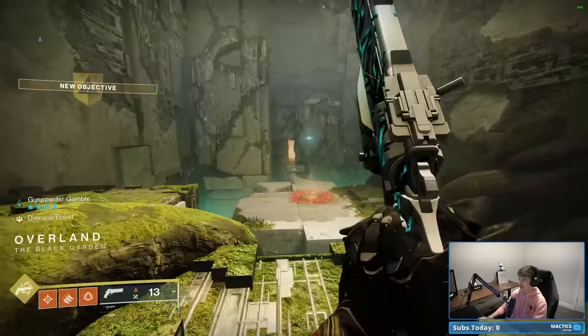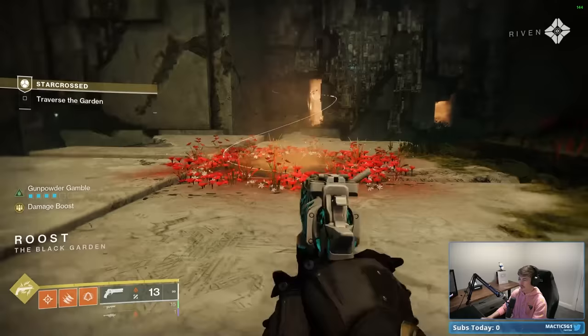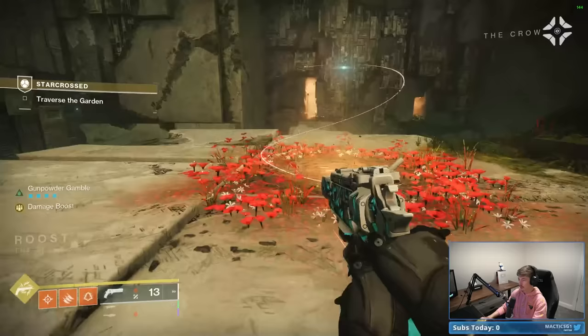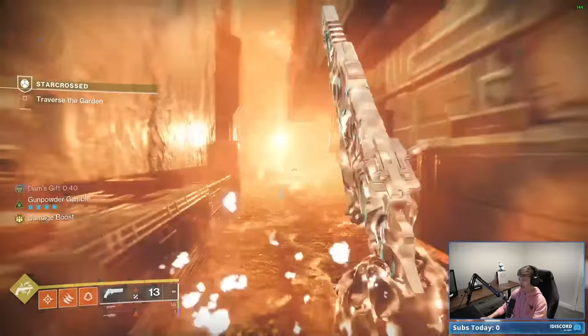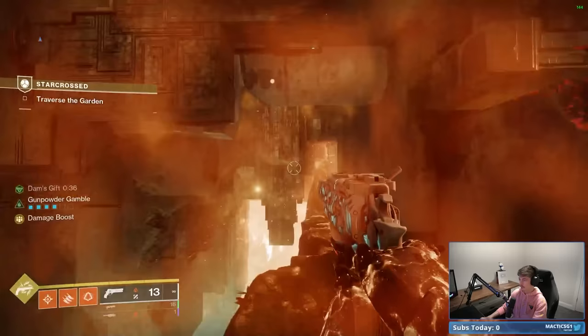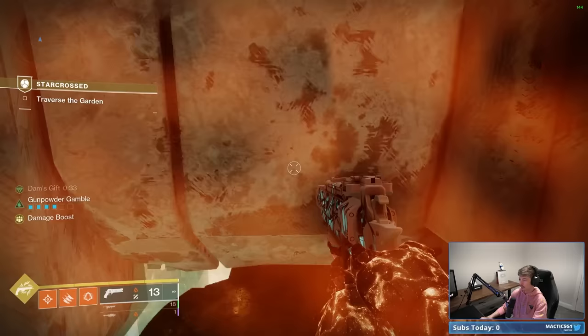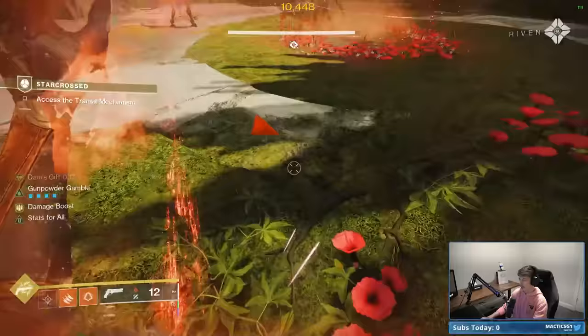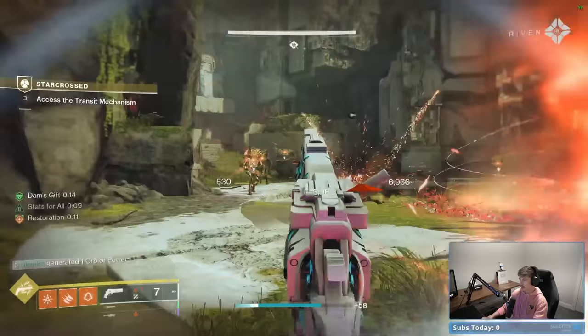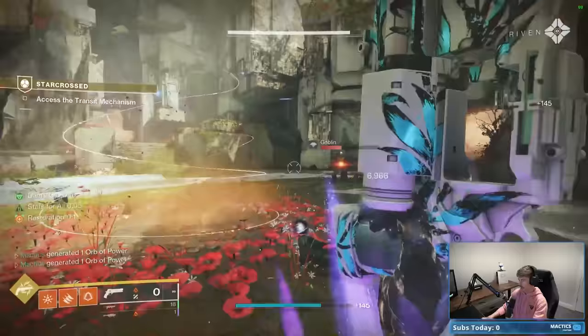The other 50% of the mechanics in this mission are right here. Previously we were picking up blue circles that gave us Sire's Obligation to damage Phalanxes. These are the orange circles — they give us what is basically an Amplified buff called Dam's Gift, which allows us to enter orange hazard areas without taking damage. We'll pick up that first one and navigate through here. This section has you activate three red diamonds by running into three different rooms, killing a wyvern in each, and depositing paracausal energy into the node. Sounds more complicated than it is.